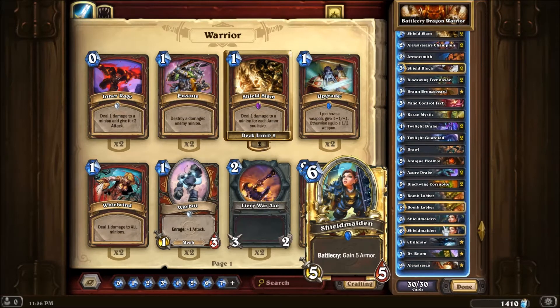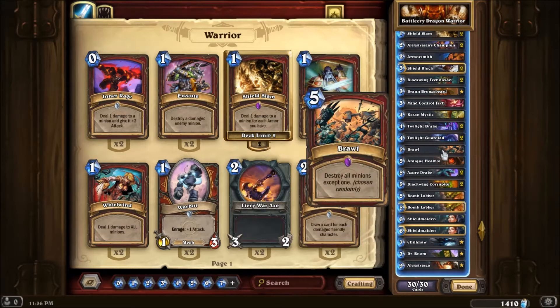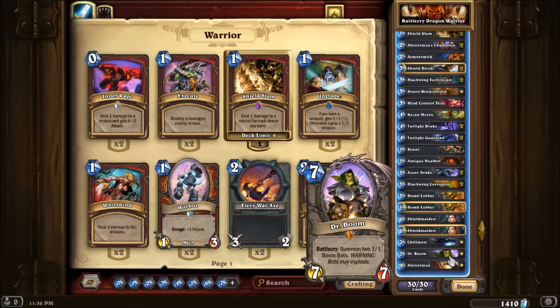Shield Maiden — obviously really good Battlecry and it gains armour. Great Bran value there. Chumor is one of the only taunts of the deck and is also a Dragon and a sort of board clear, which works like Brawl and Mind Control in that regard. Dr. Boom is just a really overpowered card and the only reason I decided to keep it in is because Battlecry and Bran — if that Battlecry goes off with Bran, it can be really overpowered.